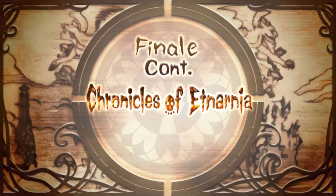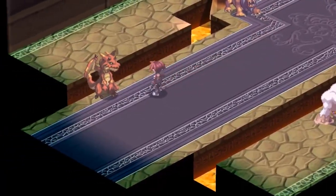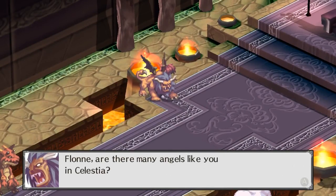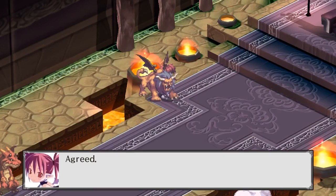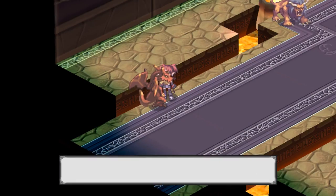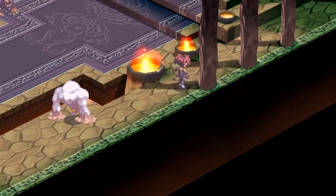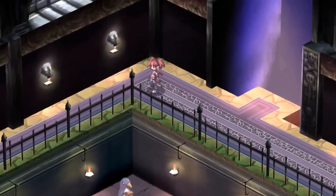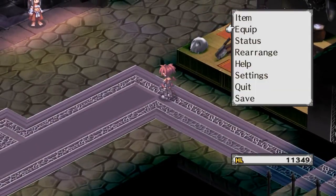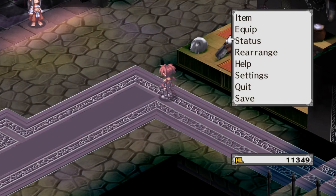Finale! Continued Chronicles of Etnarnia! Okay, so this is another thing that I almost spoiled at the beginning of the episode, because as I was researching stuff, I found out that that wasn't the last fight — which is why I was like, why don't I have Flawn in my party yet? Oh yeah, because the dragon is a girl! We're just NPCs, what do you expect? Okay, so now let's check out Flawn. You're level 5, really? Well, that's some bullshit!